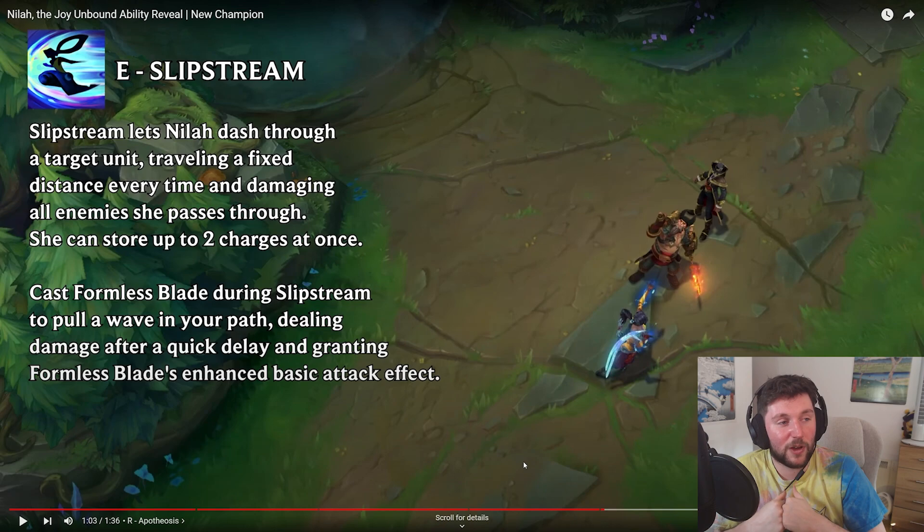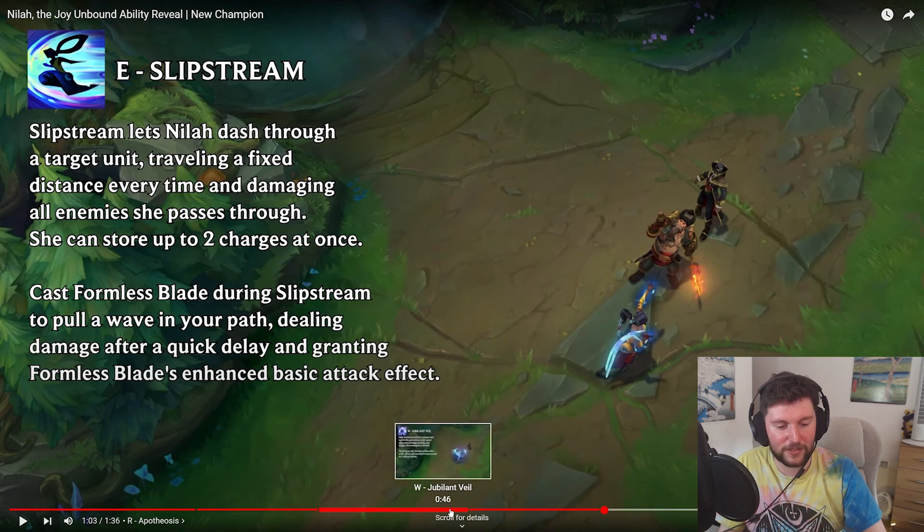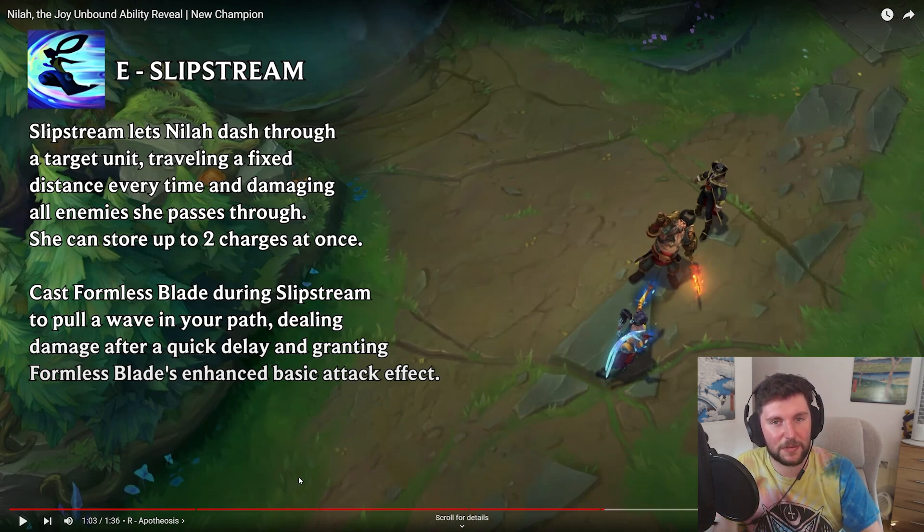Two abilities that synergize well with each other. Having a dash is always good, and honestly I don't think this champion would survive bot lane without a dash. That's the only reason I think Yasuo can work bot lane — he's got his E and his Wind Wall. This is quite similar to Yasuo in the sense that it's a Q that's an enhanced basic attack, a W which is a negation of basic attacks, and then an E which is a dash.